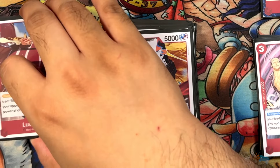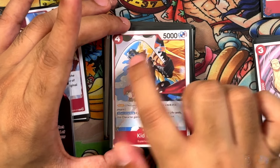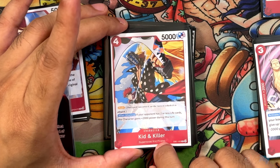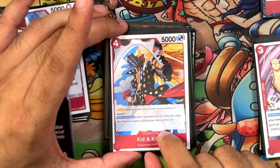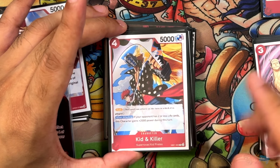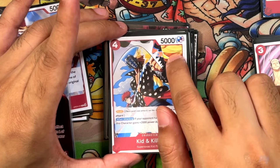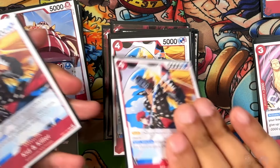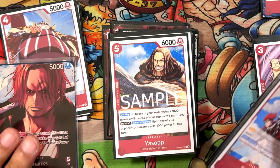Next we have Kid and Killer from EB01. 4 cost, 5,000 power, 0 counter — so it's a dead card if you don't use it offensively. Supernova slash Kid Pirates, has rush. When attacking, if your opponent has 2 or less life cards, it gains 2,000 power — so it goes to 7,000. Really good, amazing card. It also has Slash and Special. It's a really good staple red card for rushing and endgaming.